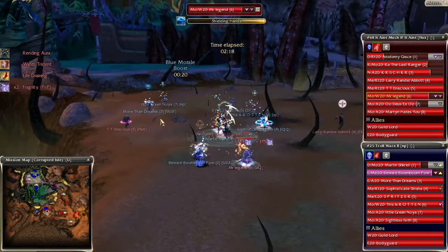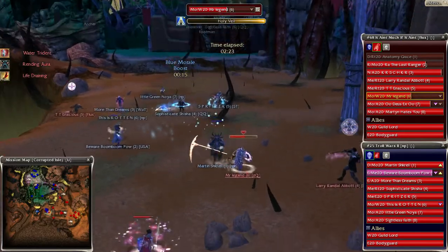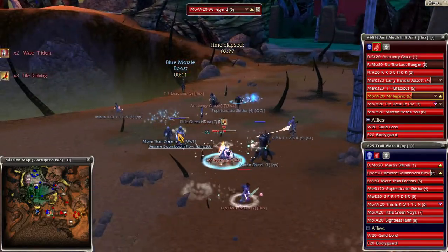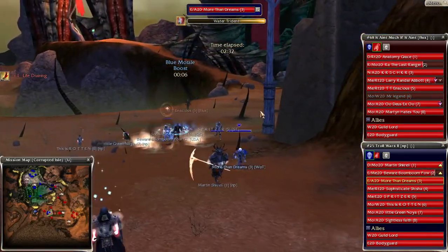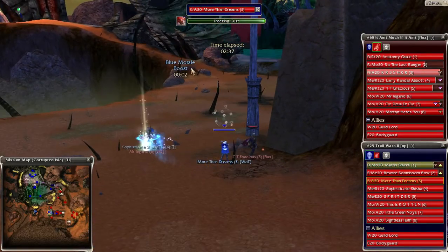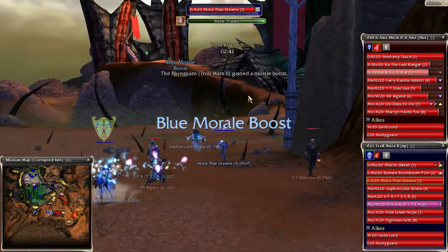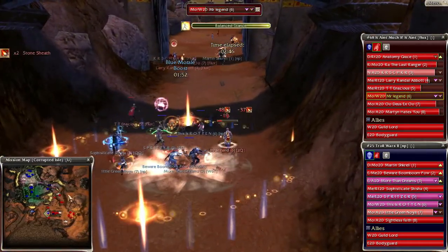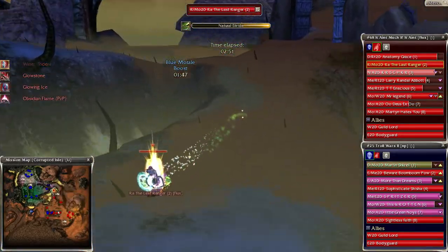So even if the ranger takes down a footman, it doesn't really mean anything for NP — they didn't really lose anything from losing the footman. We actually see a water trident rather than MOI, which is new; haven't seen water trident in quite a long time. That will actually allow this ally to not stand in the choke point when they're trying to snare — he could actually stand outside the choke point and snare inside. Maybe he doesn't want to have to ball up with his team when they're blocking flags. The ranger is still at the back; he did get the footman down, but again they're kind of meaningless.